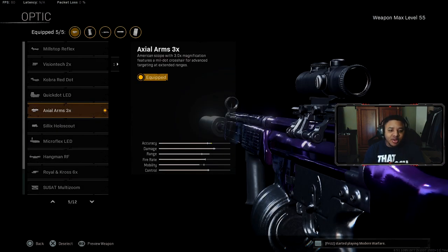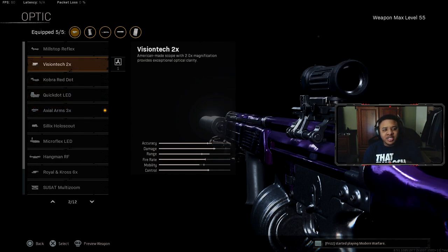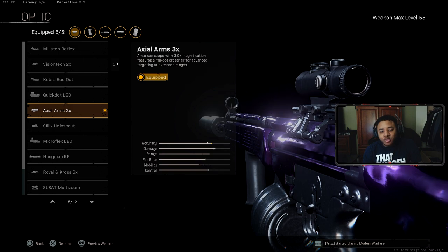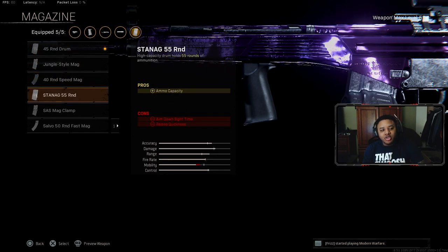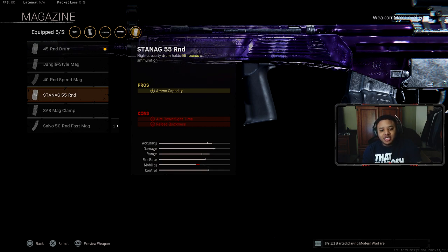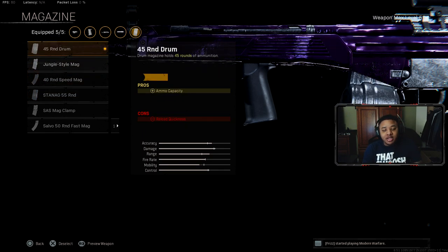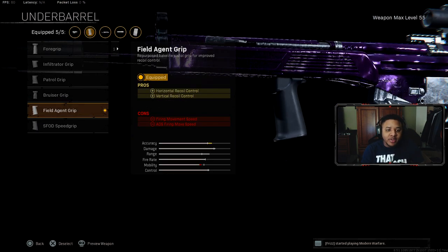For the optic it's really up to you guys, but I would say use the 3x scope. If you prefer a Vision Tech or any other optic, it's your choice. For the magazine, I recommend the 45 round drum magazine — not the standard 55 because you lose ADS speed. Your ADS speed matters the most for your primaries. You can rock the 50 round mag if you want, but ADS will go down. The underbarrel is going to be the Field Agent Grip for horizontal and vertical recoil control.